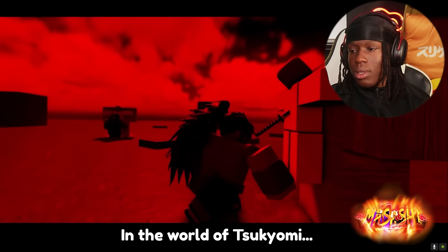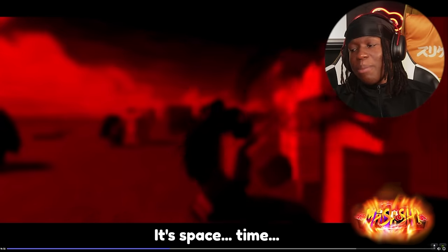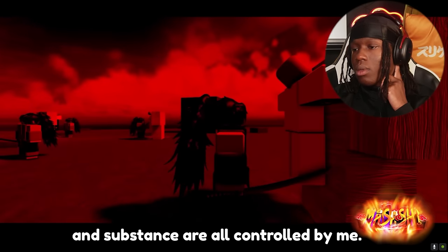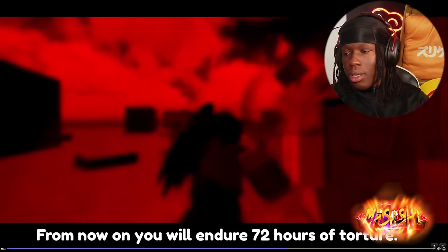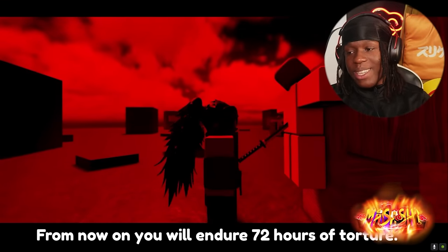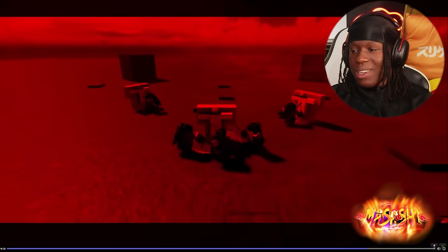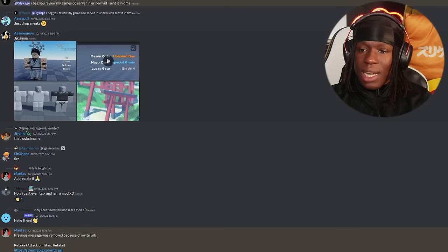We already saw Masashi — oh wait, never mind, this is Itachi's now. This boy's been cooking. This is Itachi's Infinite Tsukuyomi and the player just keeps getting swords stabbing into them in multiple places. That's actually a really cool take on Itachi's Tsukuyomi. He sent that twice — I'm assuming he didn't think I'd see it.